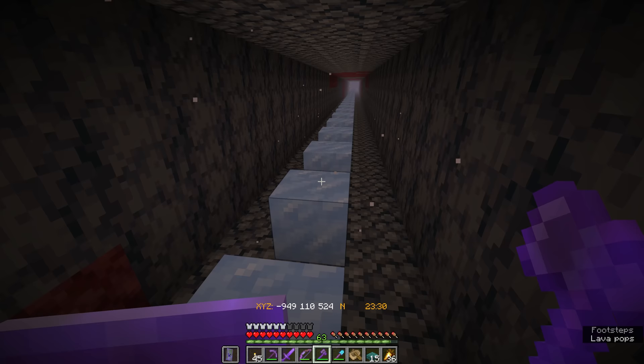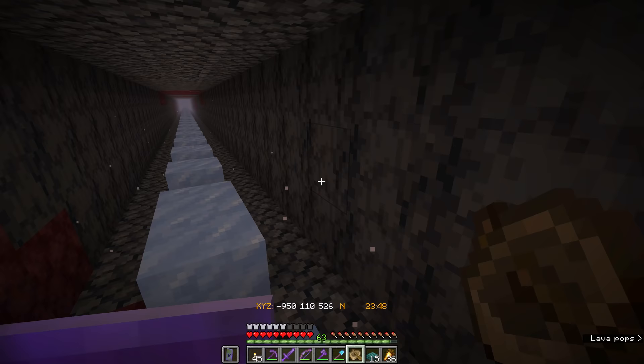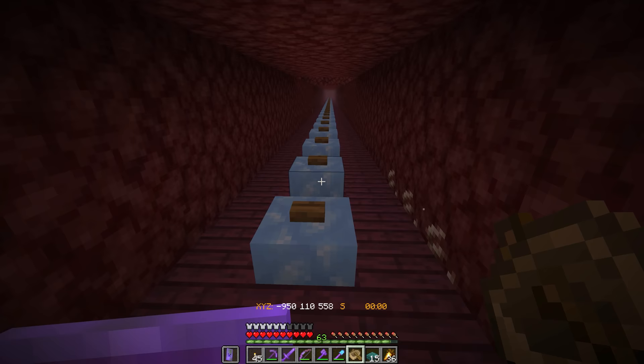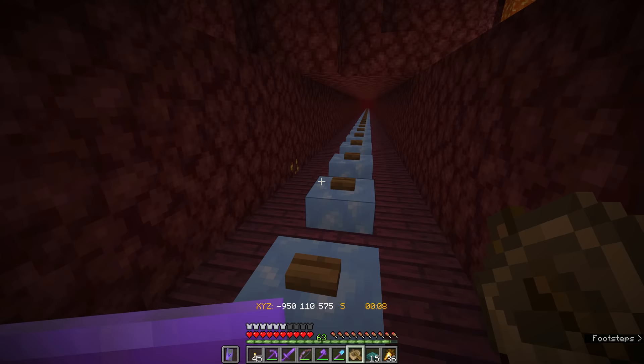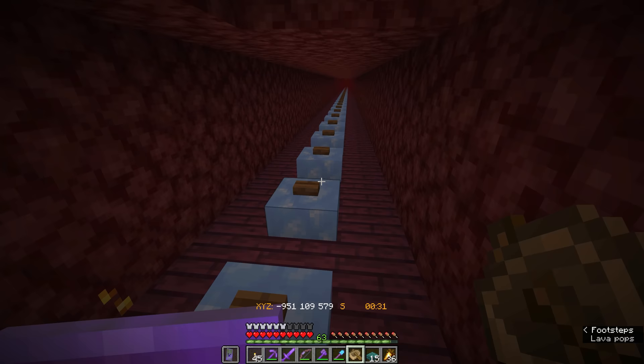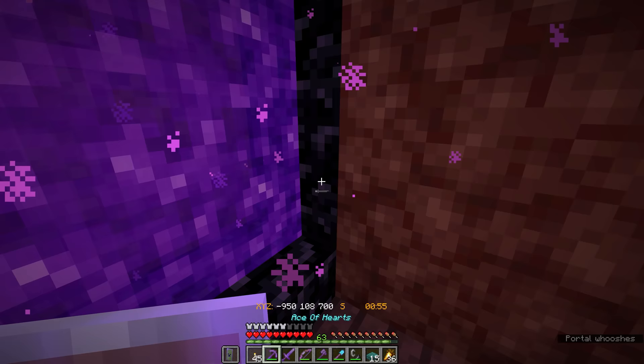One thing I want to note: once we reach the basalt delta, we needed to be a lot less worried about spawn proofing. The only mobs that spawn in a basalt delta are magma cubes, and magma cubes need a 3x3 by 2-block-height area to spawn. In this tunnel they're only getting two blocks worth of height and don't have the 3x3 area — even the small ones won't spawn here. But when you're going through crimson forest, nether wastes, or warped forest, I do recommend putting down slabs and buttons on the packed ice so piglins don't spawn and mess with you.